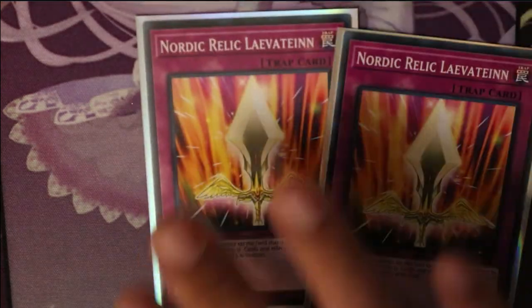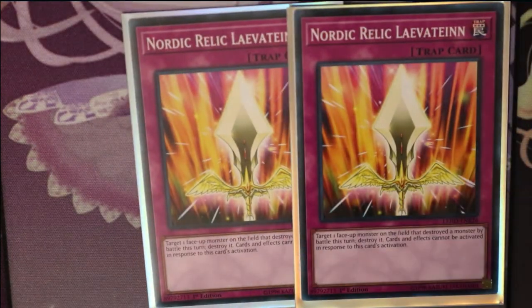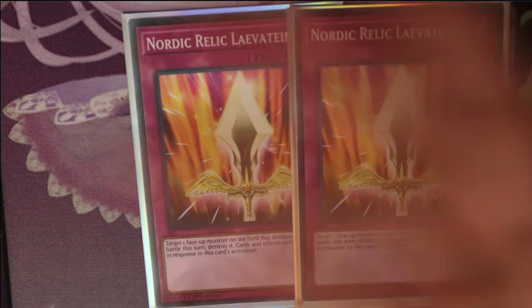And then two Nordic Relic Laevateinn. This card is really annoying — I hate facing it. If your opponent destroys one of your monsters, you activate this, and then you destroy the monster that destroyed your monster. So you destroy your opponent's monster and your opponent cannot do anything to activate this — they can't stop it.